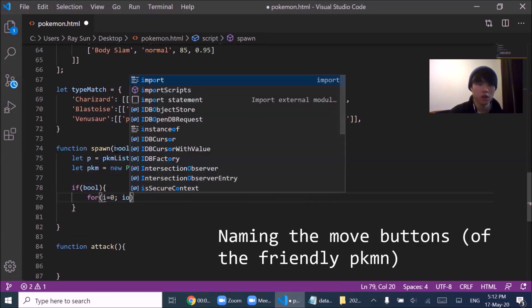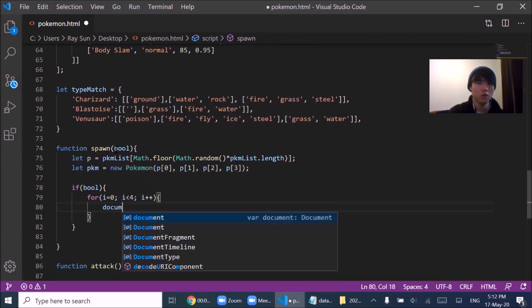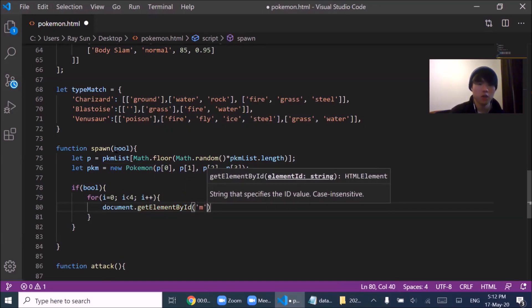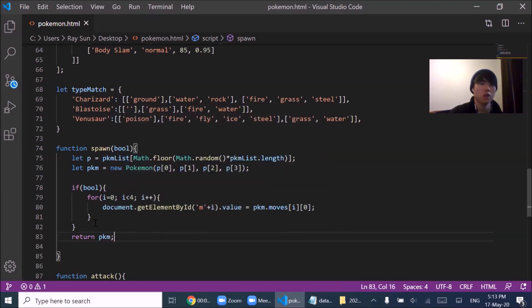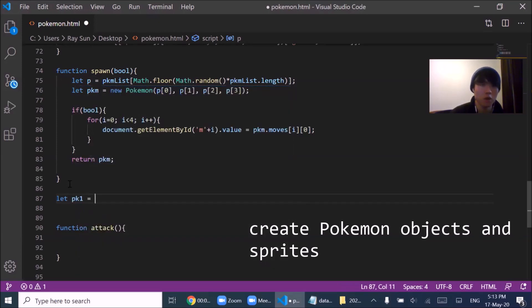P index 2 is the Pokemon's HP, P index 3 is the Pokemon's moveset. And then if our boolean is true, we loop for i equals 0, i less than 4 — we only have four moves to work with. document.getElementById — remember our ID for each button is 'm' plus a value. We set the button value to Pokemon.move[i][0], so the first element of each move is its name. Then we return the Pokemon object. Now let's start spawning — spawn true is our Pokemon.